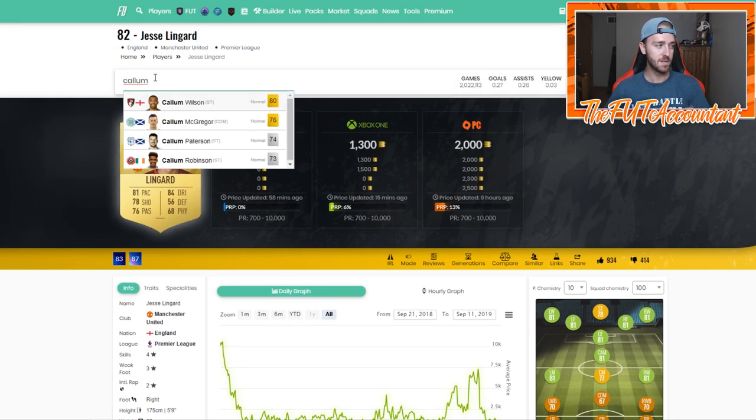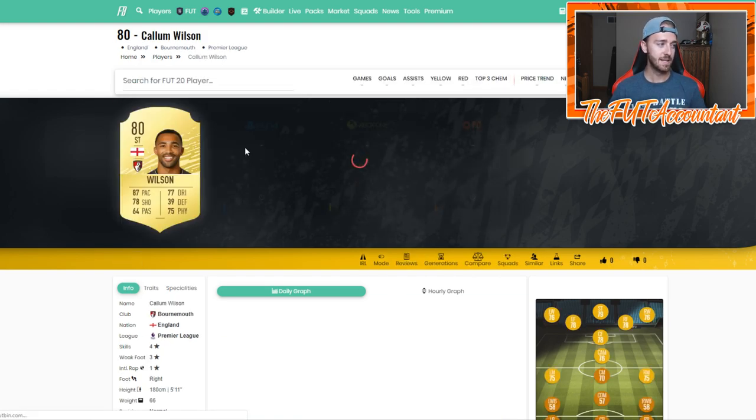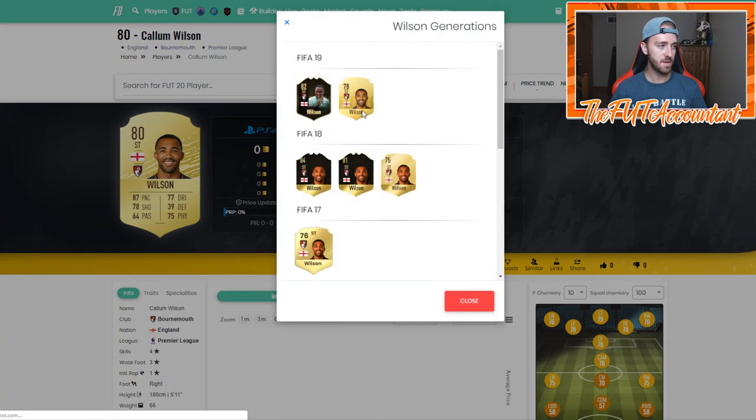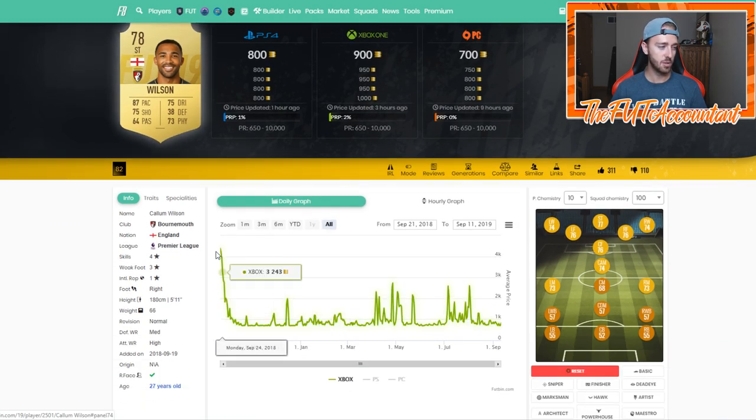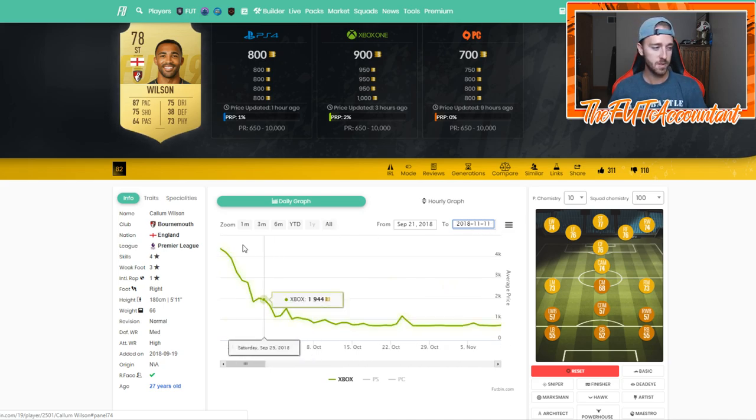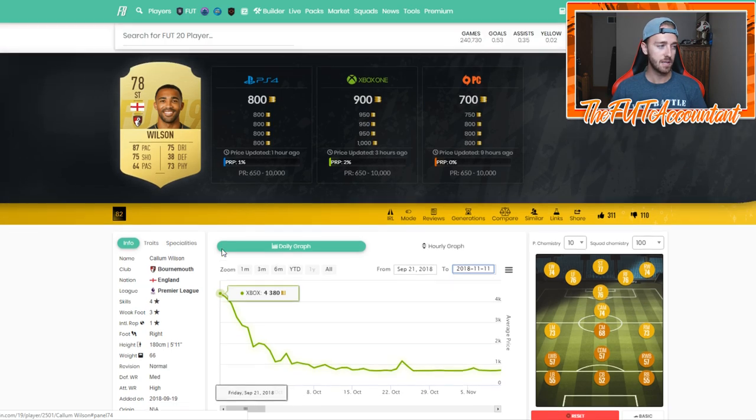One last example I want to point out: Callum Wilson, 80-rated card. I love this card — look at the graph at the beginning of the game. I flipped this card so many times from around 3,000 coins to about 4k every single day. This is a perfect Premier League English striker that a lot of people wanted in their teams, and it showed in his price fluctuations.